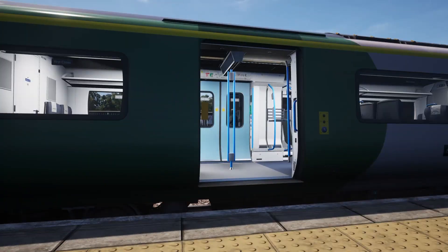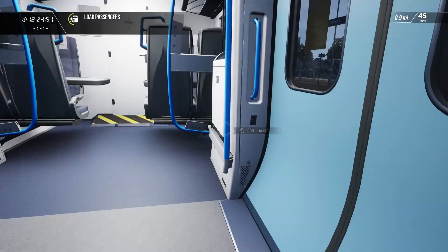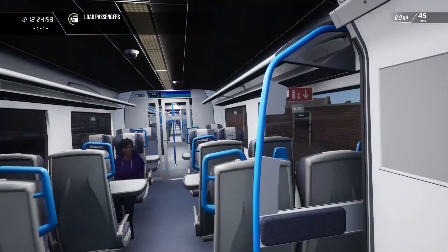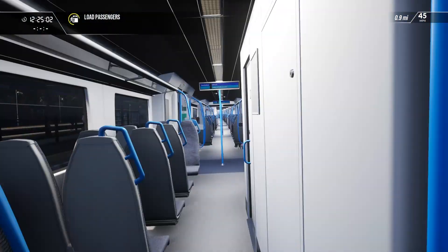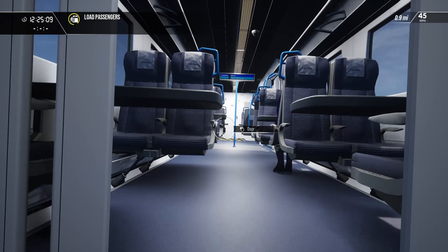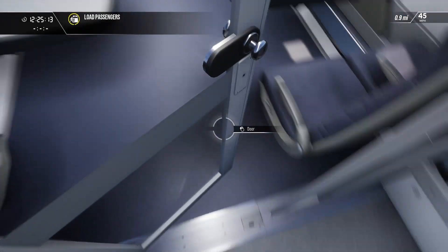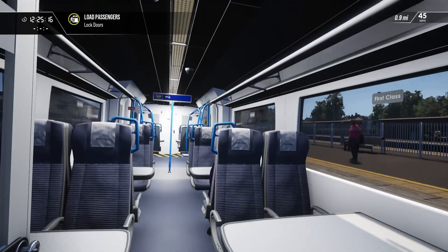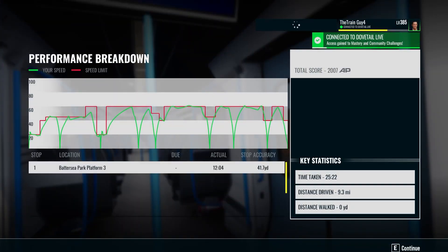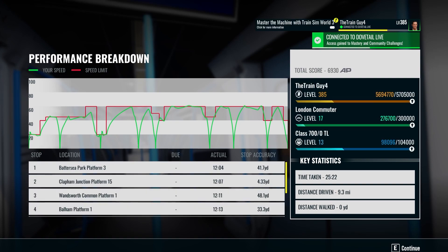And that is the Southern Class 700 - I enjoyed that, I hope you did. What a luxurious first class. What's the difference? Oh, these are ironing boards - are these ironing boards? Sort of anyway. Thank you so much for watching, I hope you've enjoyed, and I'll see you next time. Goodbye.